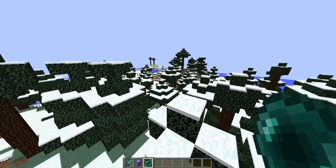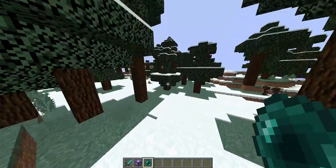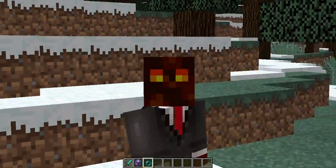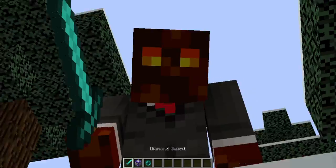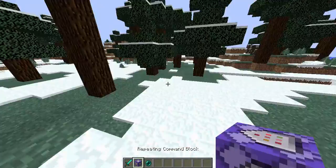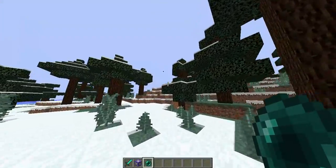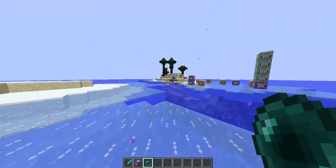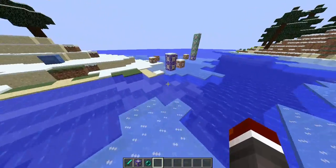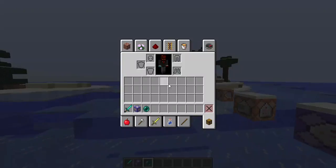Gosh dang it, I keep leaving my showcase areas. Does anyone know where my showcase area is? I only have this diamond sword, a repeating command block, and an enderpearl. I don't know what to do. I think I saw something over here, let me enderpearl over there. Yes! Guys, I finally found my custom command modpack area.